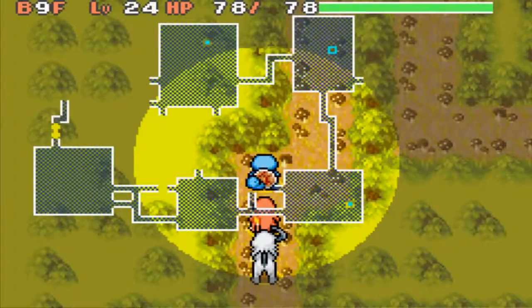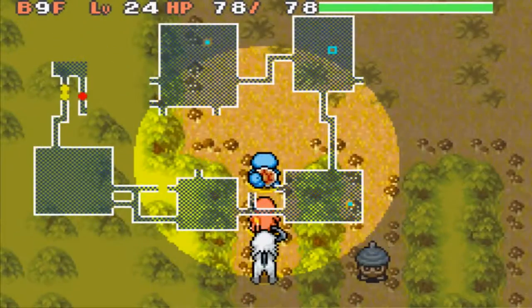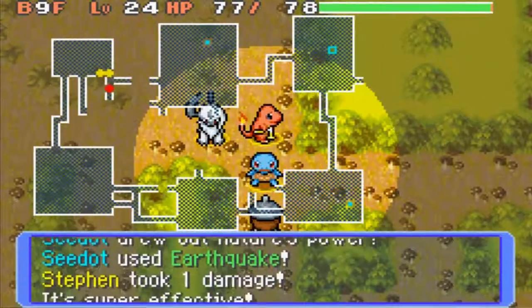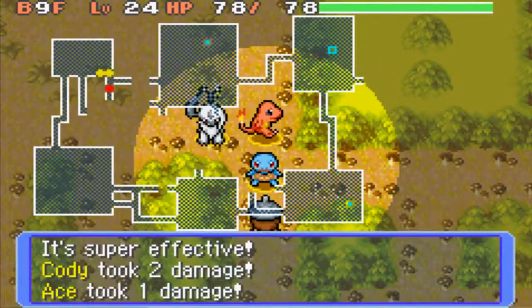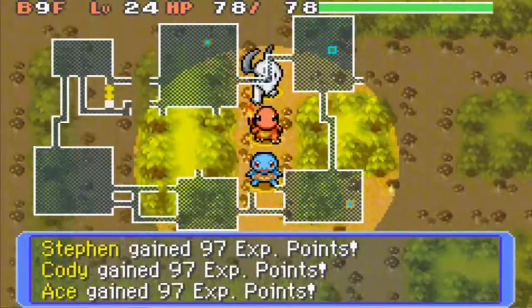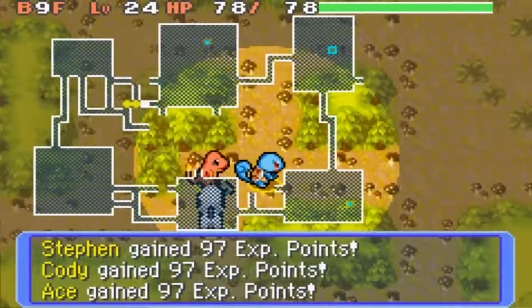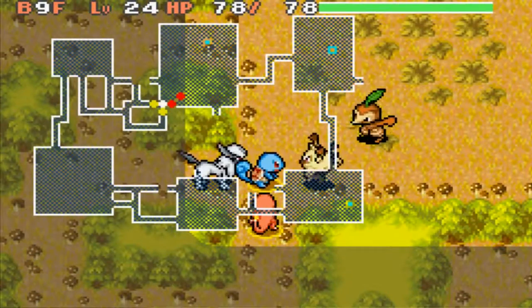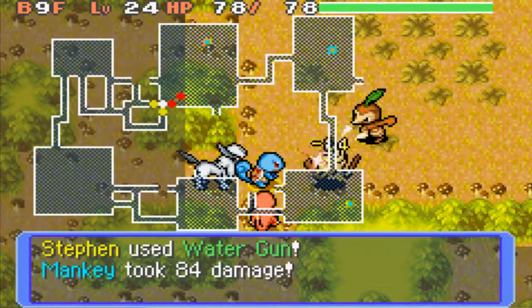So if I can find another chestnut, that'd be great. If not, I have to come back. There's that Seedot using Nature Power, which is Earthquake. The first time I played this game, I was like, wait, how does that Seedot know Earthquake? But then I remembered it's Nature Power that turns into Earthquake.